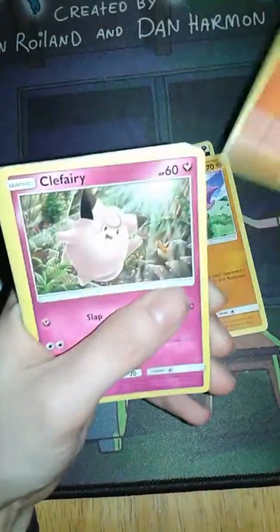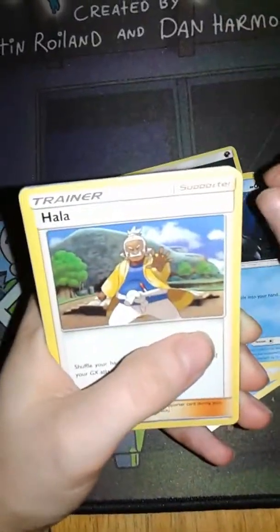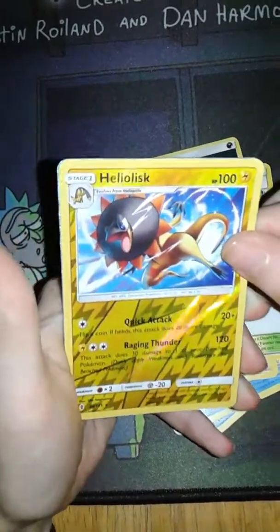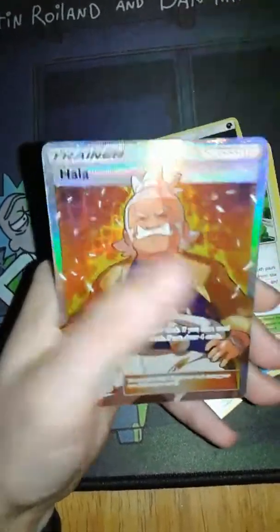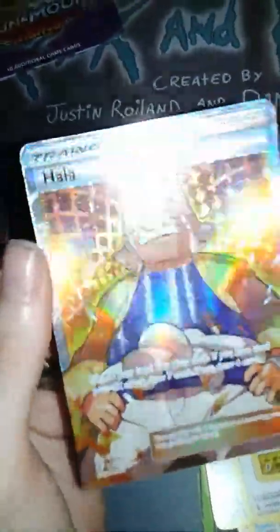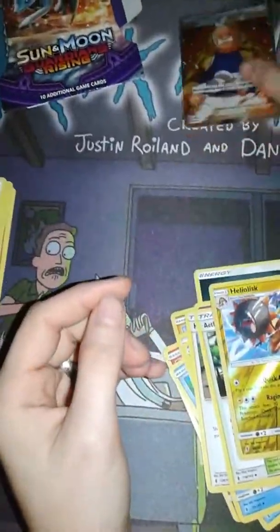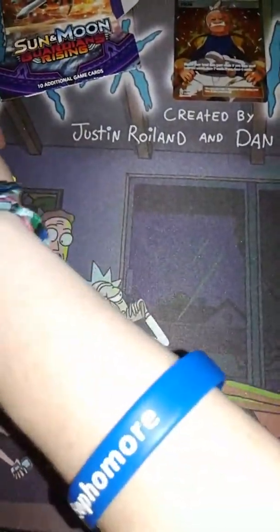Gligar. Litwick. Clefairy. Tentacool. Castform. Mareanie. Hala. Aether Paradise Conservation Area — yeah, that first word threw me off. A Reverse Holo Heliolisk. I see the shiny — it's a Full Art holo. Is it a secret rare? It is not — it's 143 out of 145. But that's pretty cool, it's textured and everything. I'm pretty jealous. Her rare was a Drampa, just a holo.